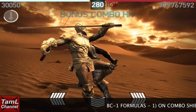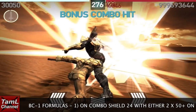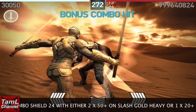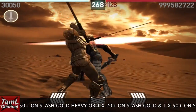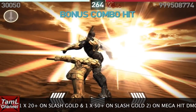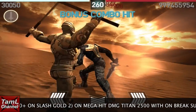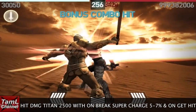Here are some formulas for that elusive gem. It's on combo shield 24 with either 2x50 on slash heavy gold gems, or 1x20 on slash heavy gold and 1x50 on slash gold. The 50 can be between 50 and 60, and the 20 can be between 20 and 30. Also I found on mega hit damage titan 2500 with an on break supercharge 5-7%.